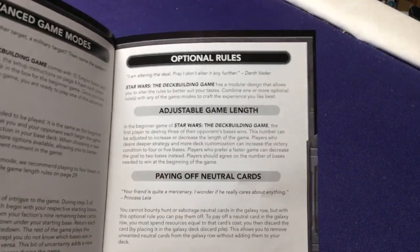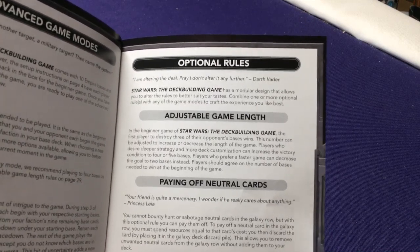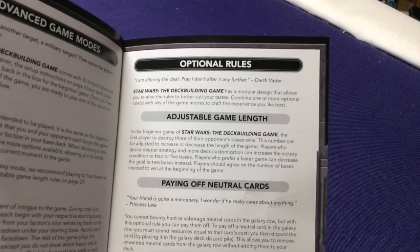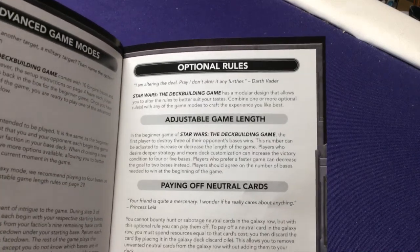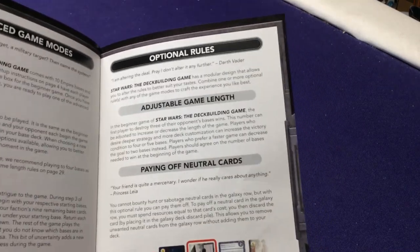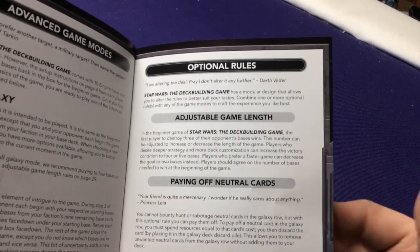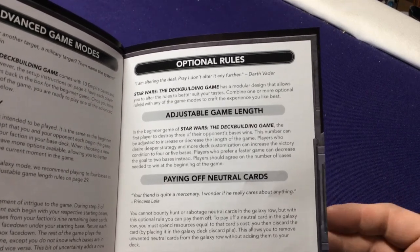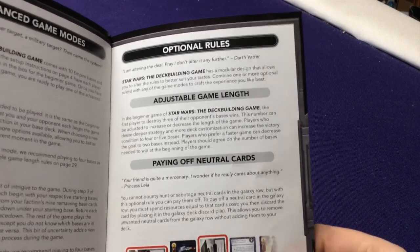There's also adjustment to game length — basically just increasing or decreasing the number of bases you have to beat. Want the game to go longer? Make it four or five bases. Want it shorter? Two or three bases. Keep in mind though that not every base has the same health, so unless you force each player to pick the same amount of cards with the same amount of health, one player could have an advantage.